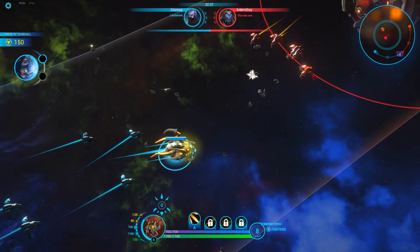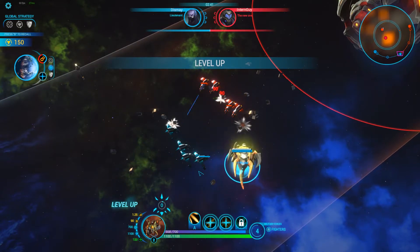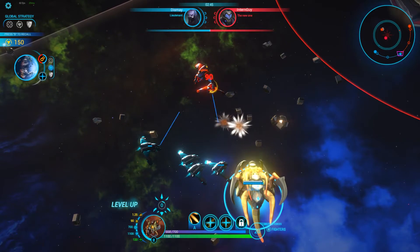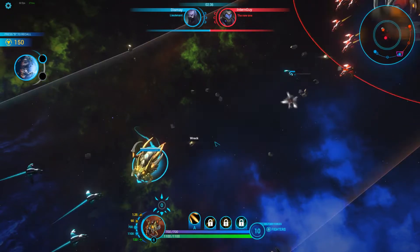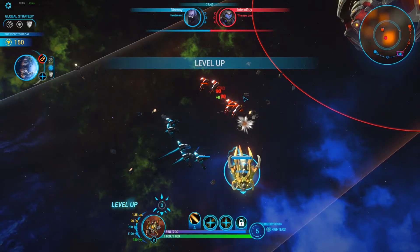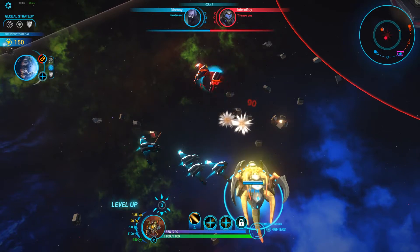Zelactyl is supposed to be a sort of close-range carry in Beyond the Void. Its auto-attack and passive reflect this vision. Each auto-attack fills Zelactyl's steel-gloss gauge. When its gauge is full, it enters Fury mode and increases its Fury counter. The more Fury you add, the more Fury mode will last and the more Zelactyl's damage will be increased during Fury mode.